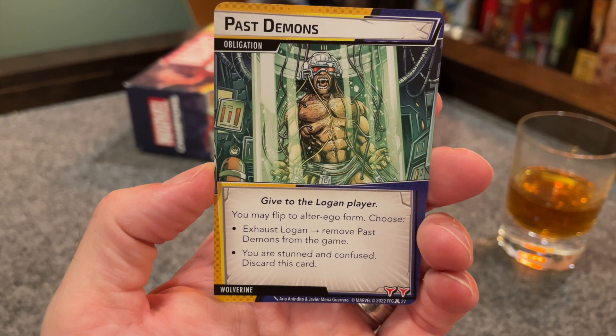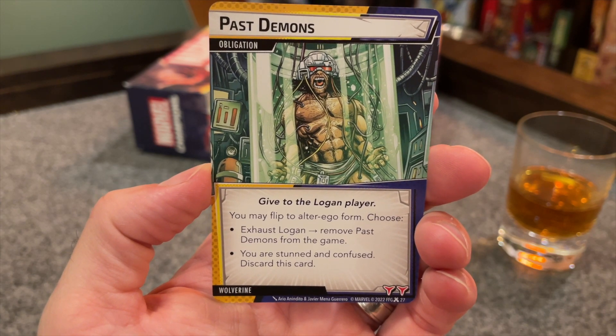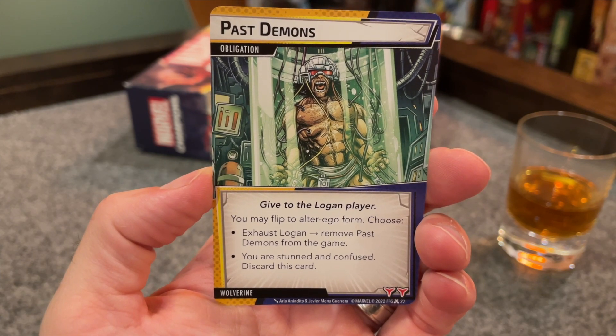The bad stuff. Wolverine's obligation is Past Demons. It allows you to flip to Alter Ego and then either exhaust as Logan to remove it from the game or take a stun and confuse to discard it. As obligations go, exhausting to get rid of it sucks, but taking a stun and confuse and still being exhausted — that sucks even more. Although, if you have Regenerative Healing in hand, you can use that to clear both stun and confuse, so that might be the better option given what your hand looks like.